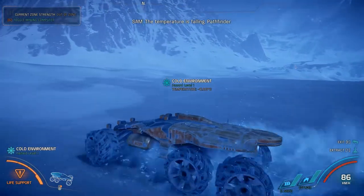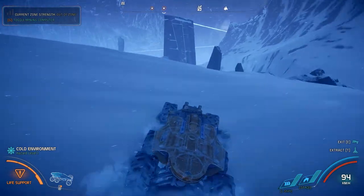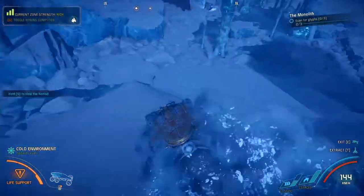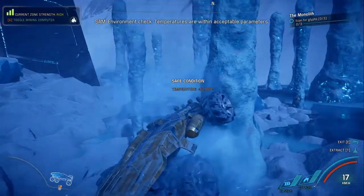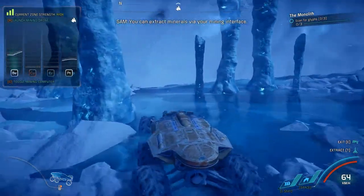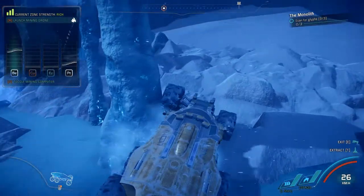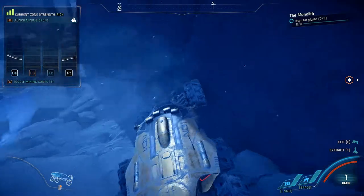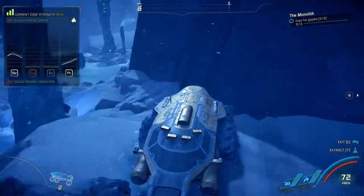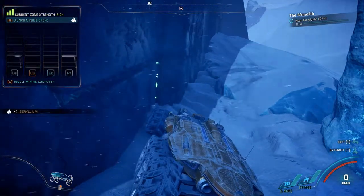The temperature is falling, Pathfinder. That's fine — as long as we are not falling, the temperature can do whatever it wants. This area can be mined for resources — you can extract minerals via your mining interface. This is a rich zone, probably for beryllium and never for platinum. I want a place with the most platinum and the most beryllium — which is why I'm driving away from both of those things. I like that platinum stat over here — that's 50 platinum.